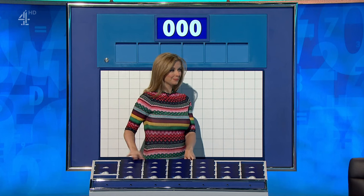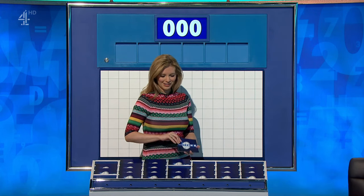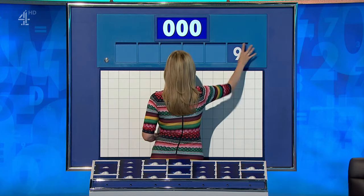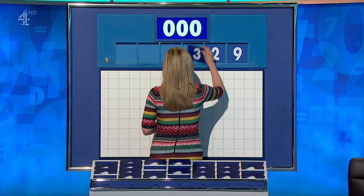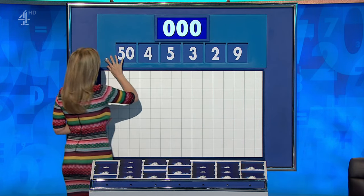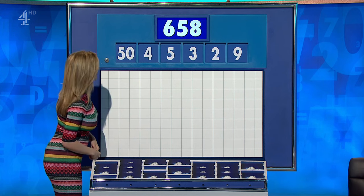Numbers: one from the top please and five from anywhere else. The first numbers of the day are 9, 2, 3, 5, 4, and the big one 50. And the target to reach: 658. Numbers up.